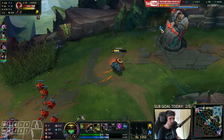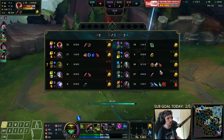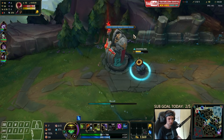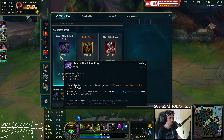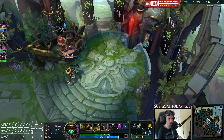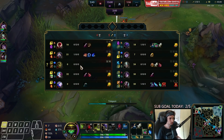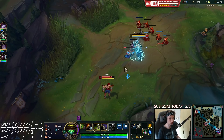I'll back real quick — we're about to get my next item right now. I'd rather not trade him now because he definitely has the Doran's Blade advantage over me and we don't have any Corrupting Potions anymore. We're gonna go with a Recurve Bow here and I'll get a Long Sword as well. We have to be very careful about Ivan though, because he hasn't shown on the map yet.